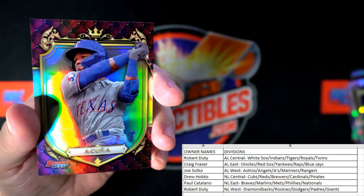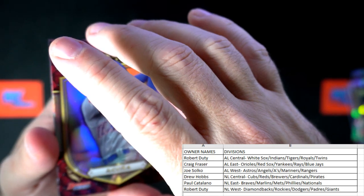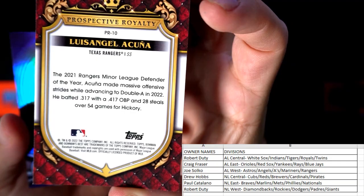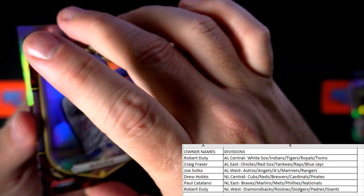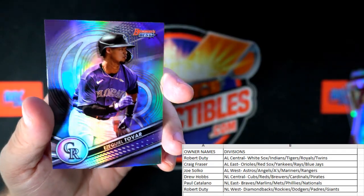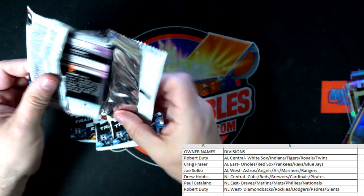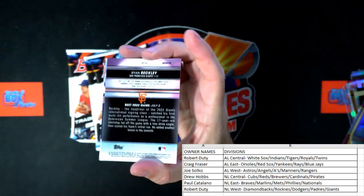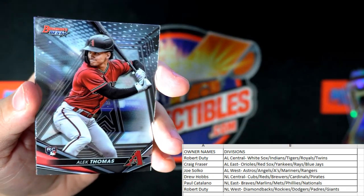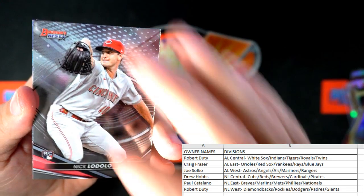And then we got an Acuna going out to Joe S., Texas Rangers — Luis Angel Acuna right there. And then we got Ezekiel Tovar. Four packs left in this thing. Wilson Contreras, Alec Thomas, Nick Lodolo.